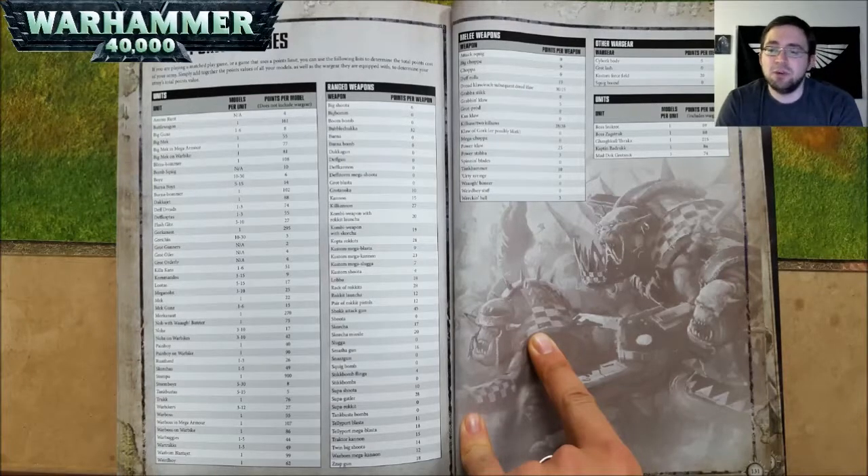Flash Gits in a unit of 5 to 10 are 27 points each. A Gorkanaut is 295 points. Gretchin in a unit of 10 to 30 are 3 points each. Grot Gunners (not available on their own) are 2 points each. A Grot Oiler (not available on its own) is 4 points. A Grot Orderly (not available on its own) is 4 points. Killa Kans in a unit of 1 to 6 are 51 points each. Kommandos in a unit of 5 to 15 are 9 points each. Lootas in a unit of 5 to 15 are 17 points each. Mega Nobz in a unit of 3 to 10 are 25 points each. A Mek is 22 points. Mek Gunz in a unit of 1 to 6 are 15 points each. A Morkanaut is 270 points. A Nob with a Waaagh Banner is 75 points. Nobz in a unit of 3 to 10 are 17 points. Nobz on Warbikes in a unit of 3 to 10 are 42 points each.